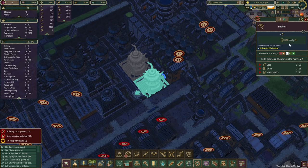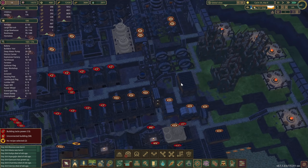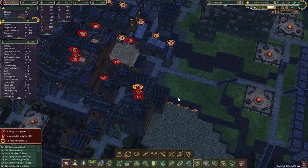What we'll do is put down a couple of engines. This is actually a welcome update — they now produce more power. I think before it was 200, and now if it's 400, that should be pretty good for our needs. Let me just speed up time a bit so we get some daylight.